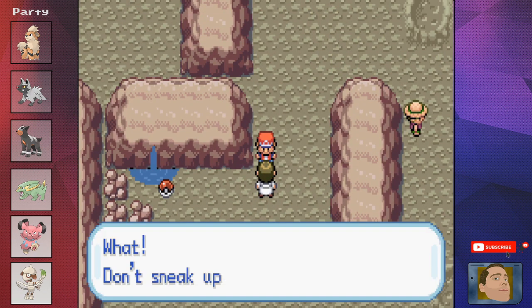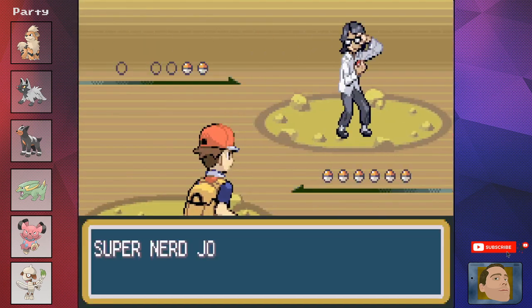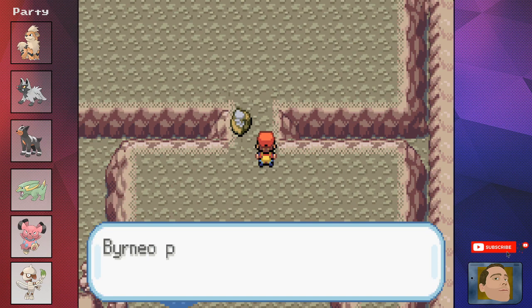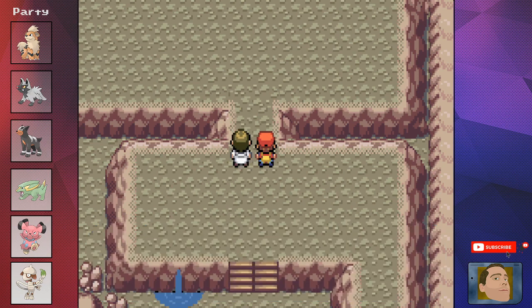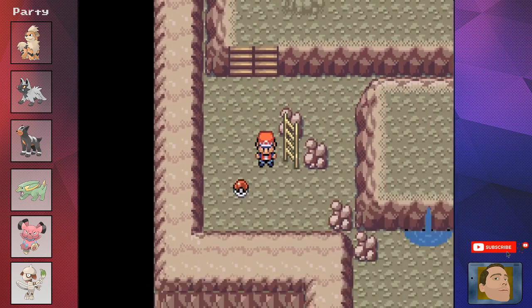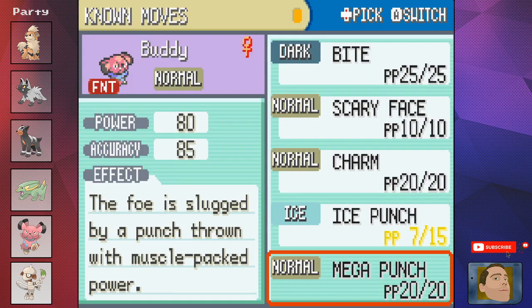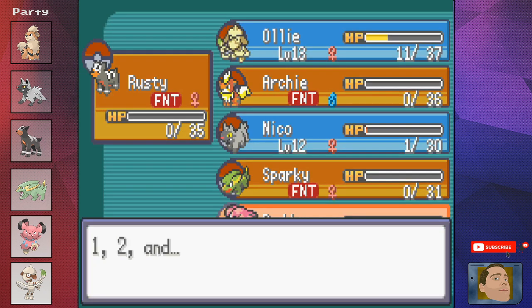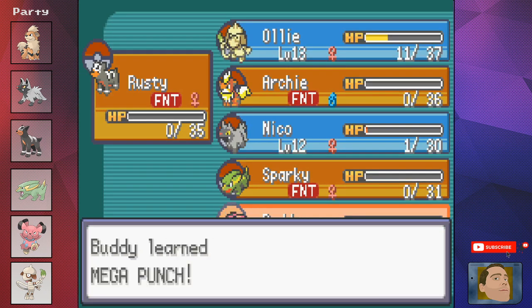We head for Mt. Moon and hit all the trainers on our way to Cerulean City. I also make sure I pick up the Helix Fossil — I've always had a soft spot for Lord Helix. Comment down below what fossil you normally grab. Just outside Mt. Moon, we head over to the Move Tutor and teach Mega Punch to Buddy, which gets us out of a lot of sticky situations in the future.